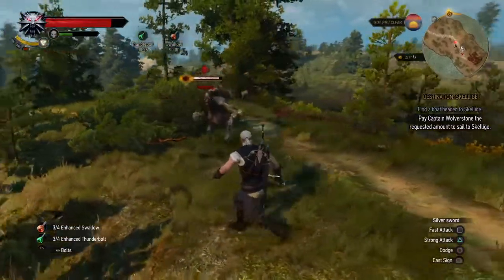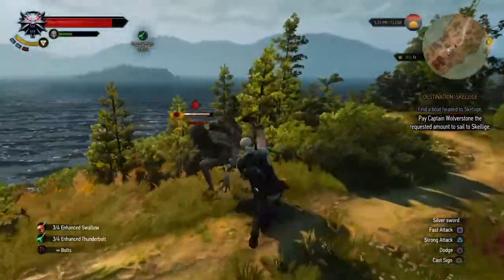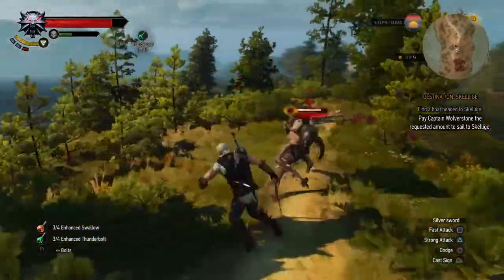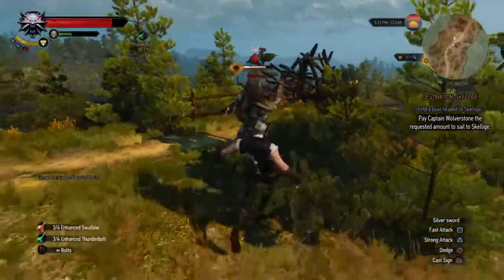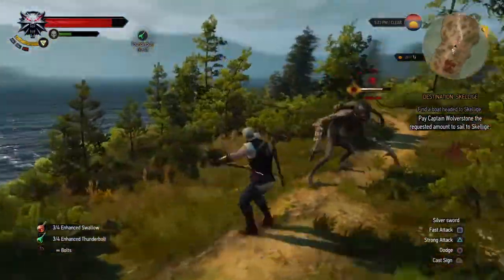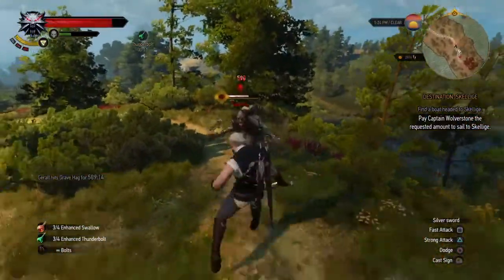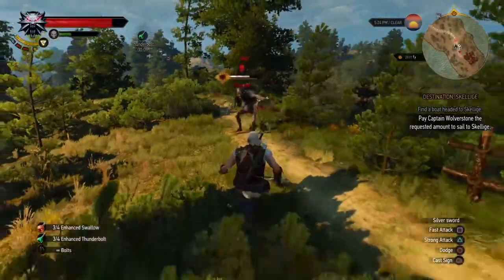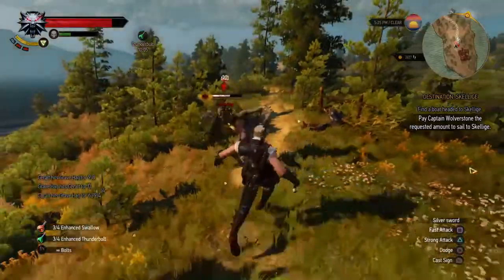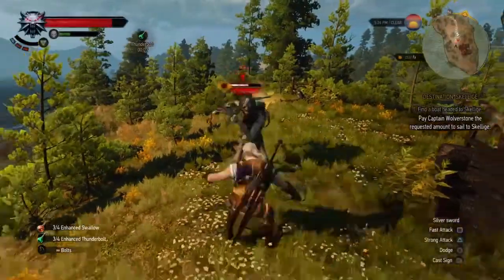It goes without saying that you cannot go into these encounters unprepared. Before you go into such a prolonged fight to try to defeat a Skull enemy, you have to know what it is first and foremost so you can apply the correct oil on your blade. If it's a Necrophage, like the Hag here, you should use Necrophage Oil. If it is an Elemental like a Golem, you should use Elemental Oil. If it's a Beast, Beast Oil, and so on.